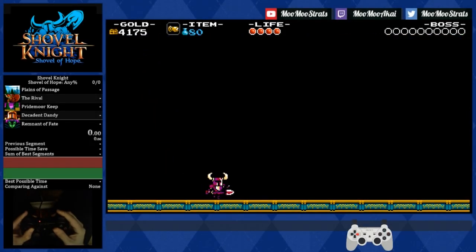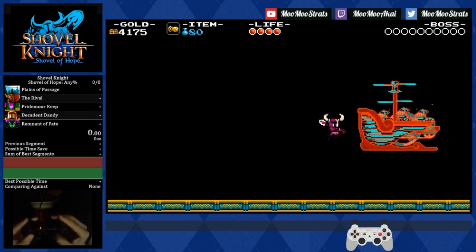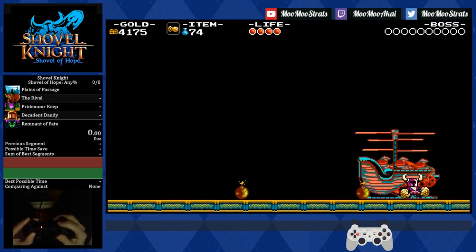Here's your Dingy Dropper quick kill: one, two, three, four, five, six into charge slash, one, two, three, jump, pogo.